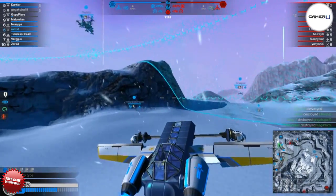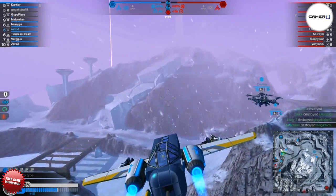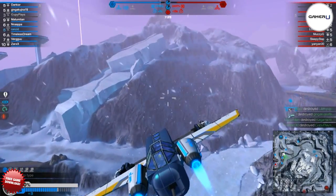Thrusters are the key to a lot of vehicles in Robocraft. They boost your speed in whatever direction they are facing, and in the case of aircraft give it the capability to fly.